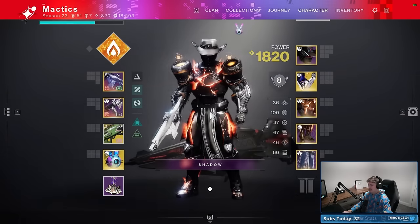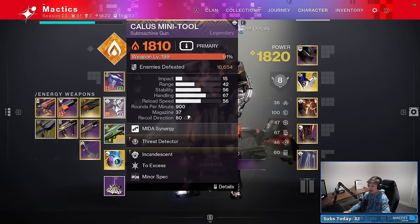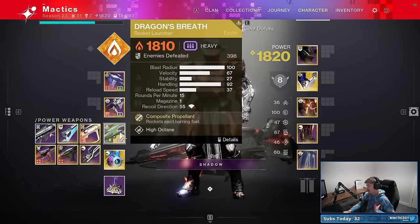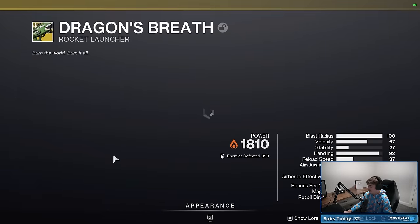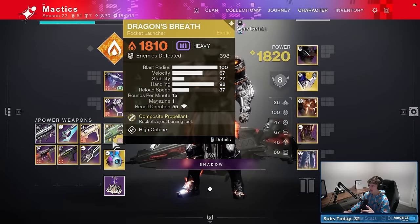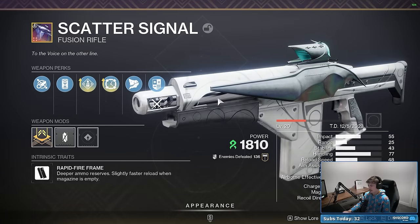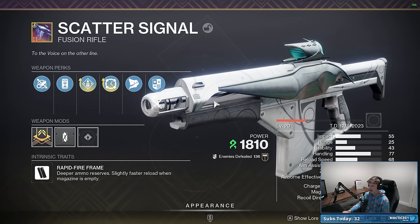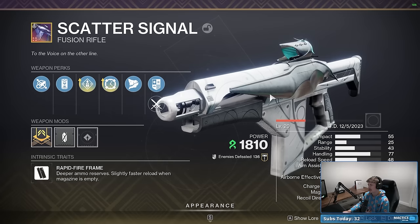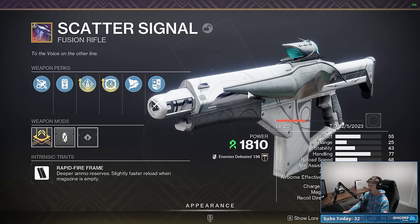At the first boss, the build I'm recommending is any solar energy weapon of your choice. I love the Kallus Mini Tool SMG, bonus points if it has Incandescent. You're also going to go with Dragon's Breath, the new exotic rocket launcher. You do not need the catalyst - it doesn't make any difference. For kinetic, I'm going with the Scatter Signal, the new seasonal fusion rifle. It's easy to get the craftable version, just do a couple runs of Coil. You can also go with Riptide or any decent hard-hitting fusion rifle for boss damage.